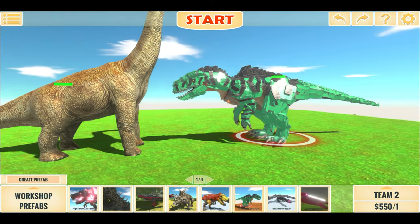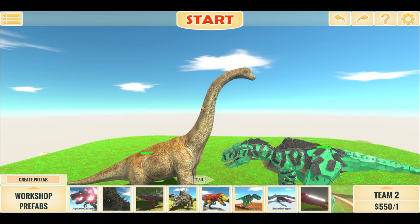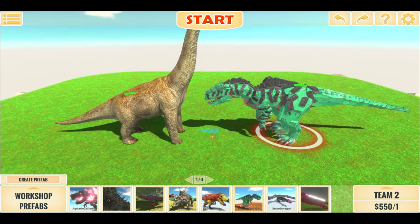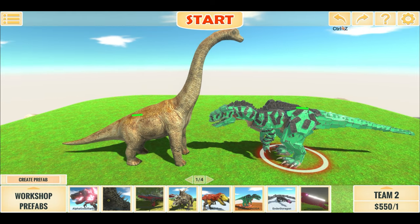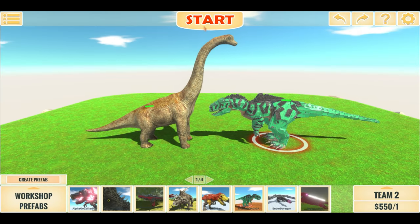The Giga should be really great at tackling the Brachiosaurus, but does the Brachiosaurus do enough damage and does it have enough health? I guess we will see. Let me make sure Pathfinding is on — turn it on — and we start our battle in 3, 2, 1.